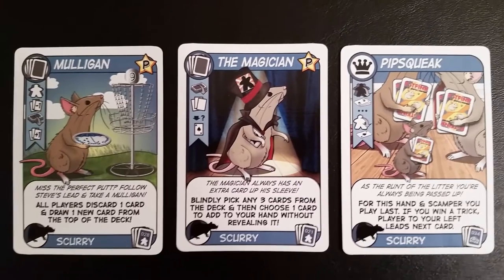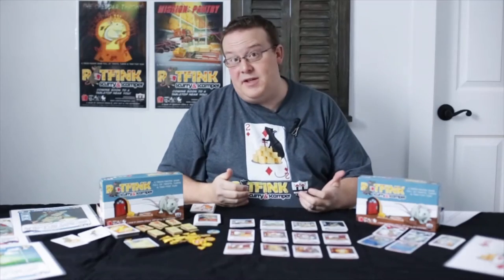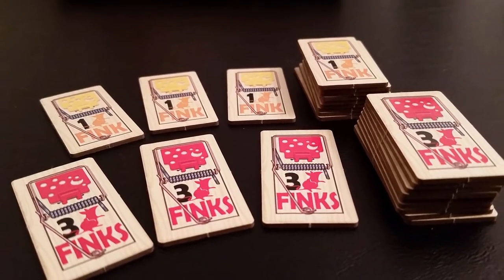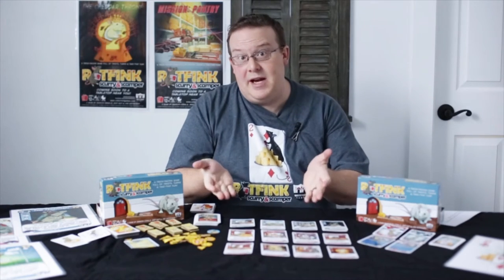Once the scurry cards have all been played, players play out the hand as a series of tricks. For every trick that you take, you get a piece of cheese. At the end of that hand, if you fail to take any tricks, then you are going to be stuck with a trap. Once players have finished the trick-taking phase, then we enter the third phase, the scamper phase.